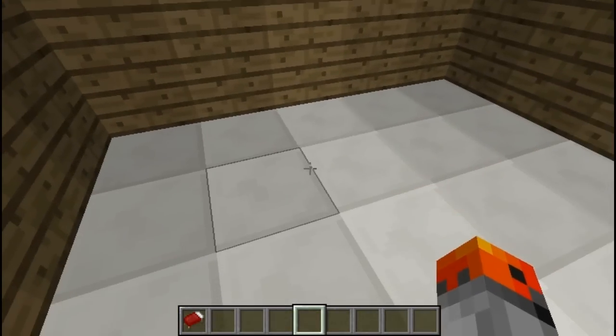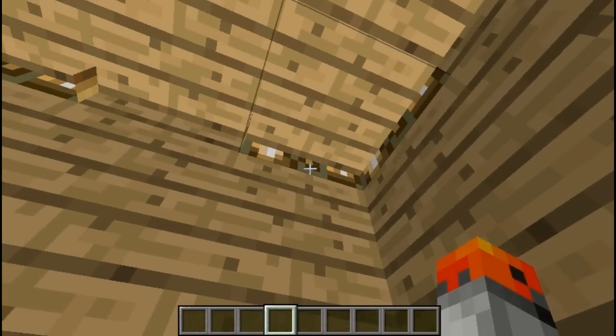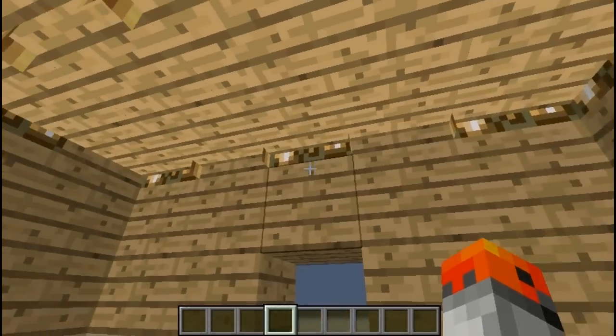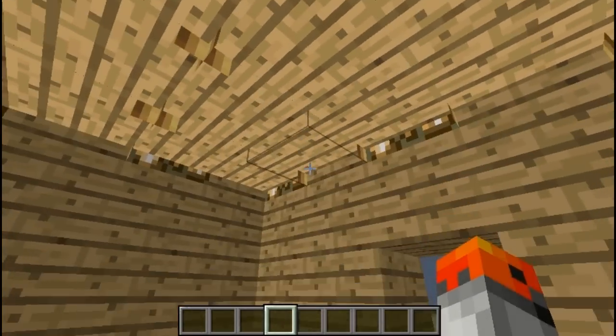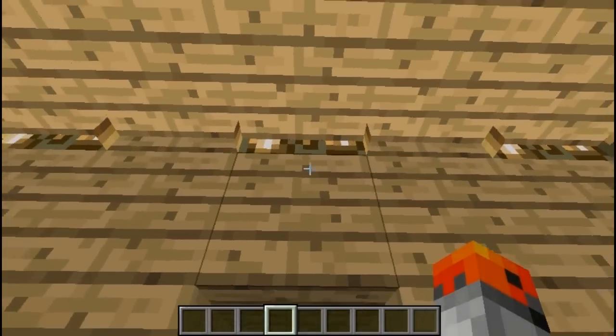And it's a little bit dark, but luckily for number 2, you can sneak in some hidden lighting. And it doesn't have to show — you can just place it above the beds and it will be fully hidden, but right now you can see the glowstone right here.